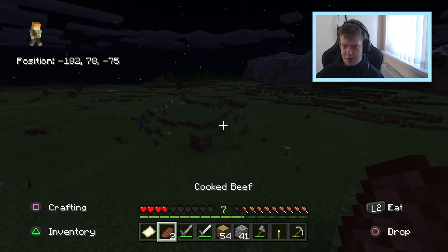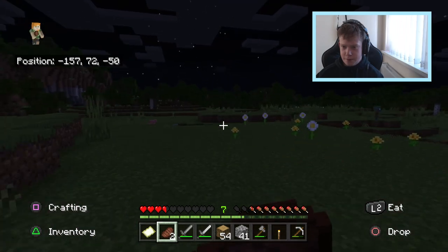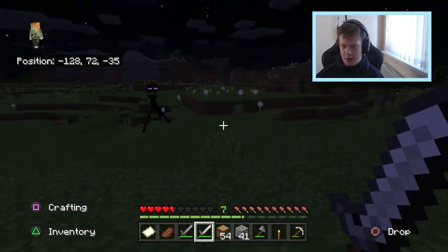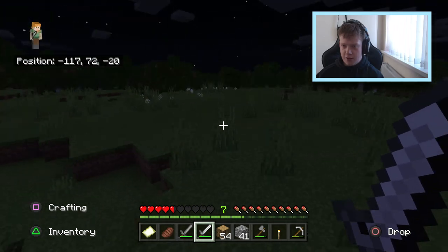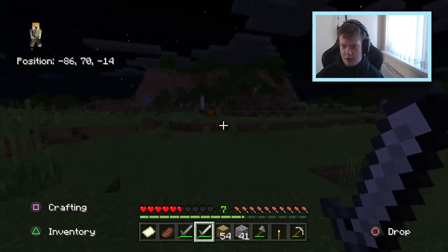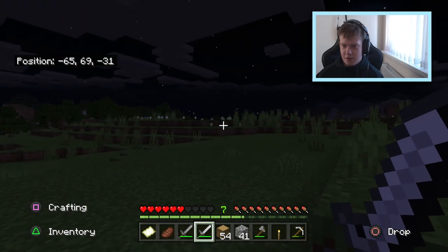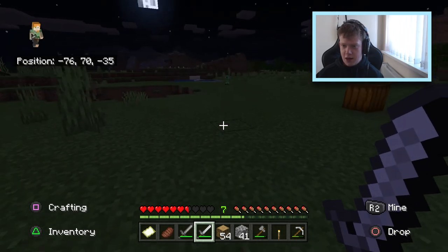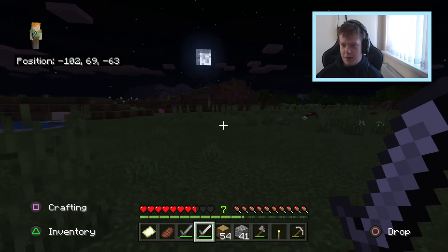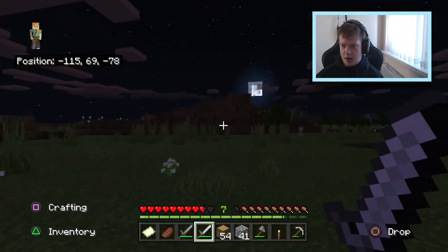Oh my god, this Enderman is actually going to kill me. I'm so scared — I need to eat but I don't want to stop running. For god's sake. Oh, my heart was in my mouth then. Where's he gone? He's still after me — please heal, heal faster! For god's sake. Go away. How did the Enderman start fighting me? I wasn't even looking at him — I was fighting the Skeleton. Where's he gone? Has he left me alone? I'll kill you one day. I just don't fancy dying to an Enderman straight off the bat.